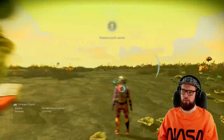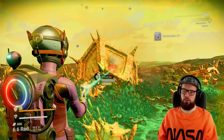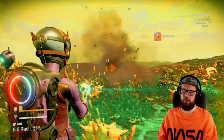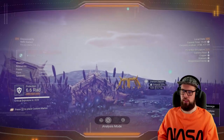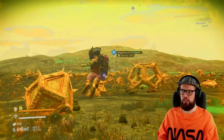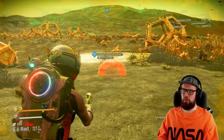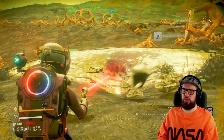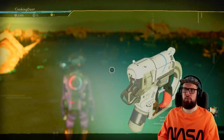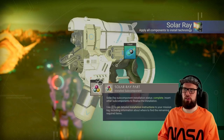Once you have landed on the isotopic planet Adai, get out of your starship and either harvest some ferrite dust or use your analysis visor to look around for a magnetized ferrite deposit. If you find one, highlight it and go there. Use your terrain manipulator to harvest the magnetized ferrite. Once you have 50 magnetized ferrite you can install it to conclude the installation of the solar ray.